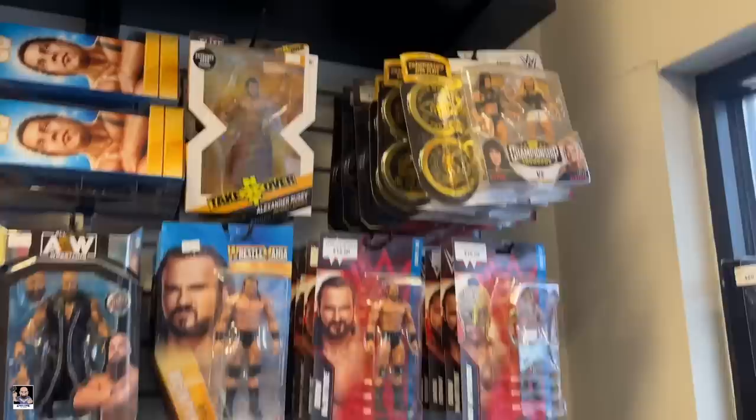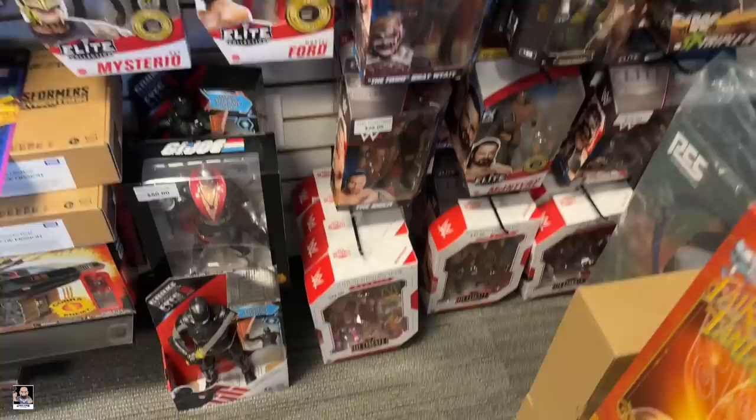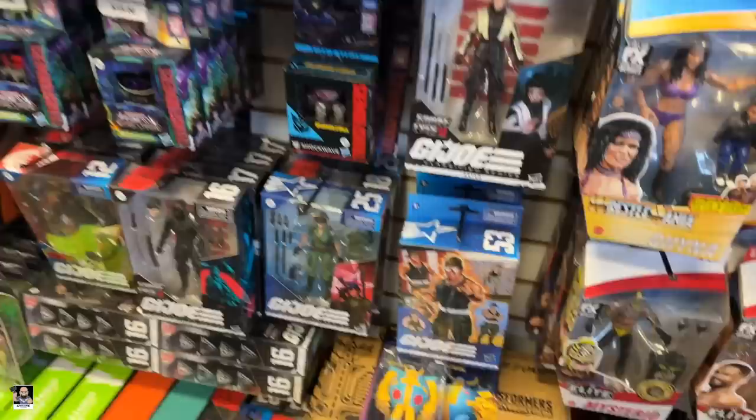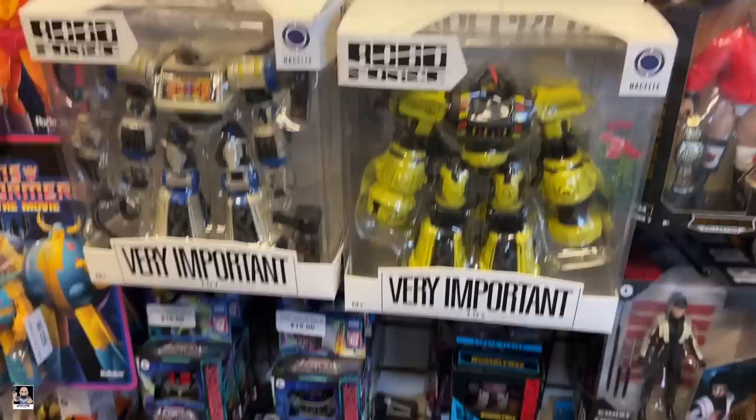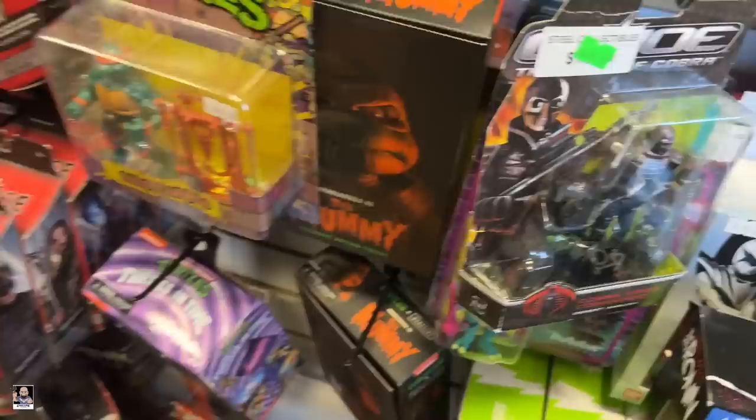Got some wrestling. Check out this Sub-Zero — very cool. Wrestling looking good. Got some Ultimates down there. Very cool. These are interesting, I've never seen these before. Troopers. Also got some Turtles up here on the top. Very cool. Transformers — and there's a Bumble Bee down there. And we got the DC section. Yeah, let's keep going.